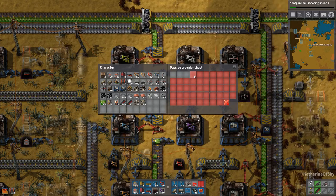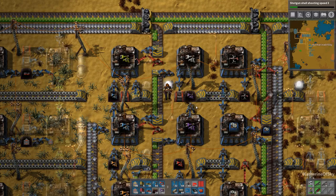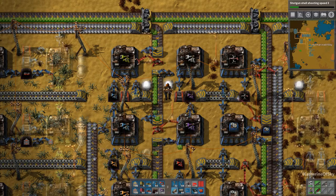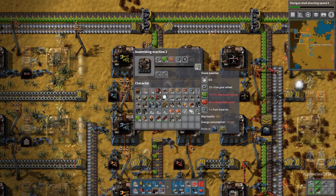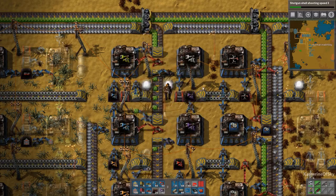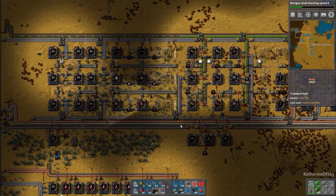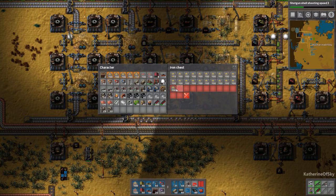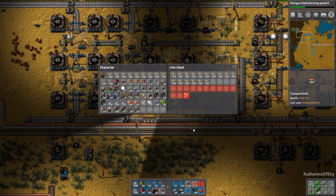I want to have two stacks of each of these. We'll get a power pole right there to make sure those get everything they need. You just don't have red circuits - we'll get those momentarily. I probably should get undergrounds. I probably should get belt - I didn't realize it was so short on belt. We're going to need to do blue science next, and I have a suspicion we're going to need a ton of stuff for it as well.